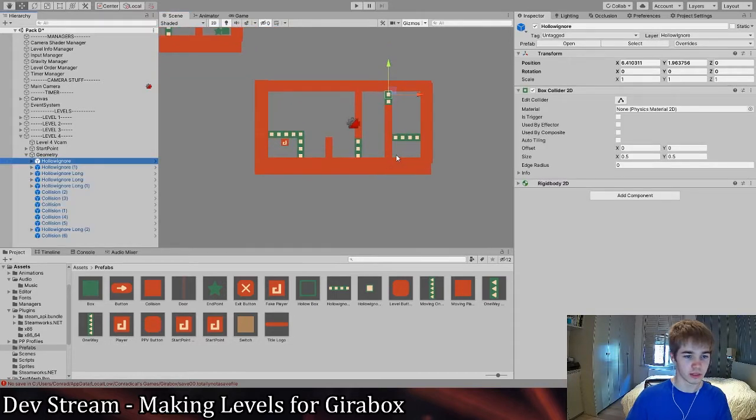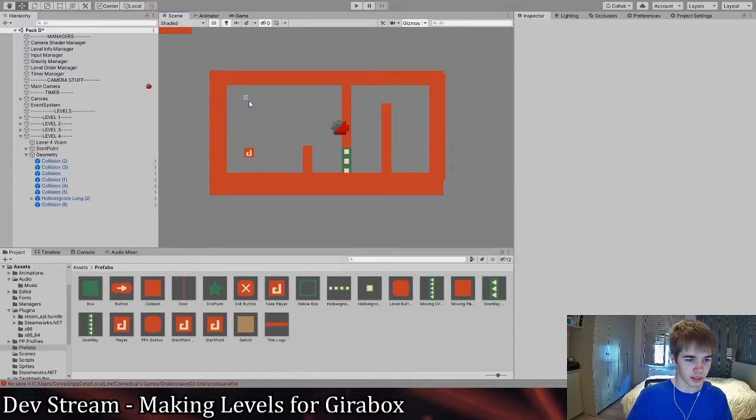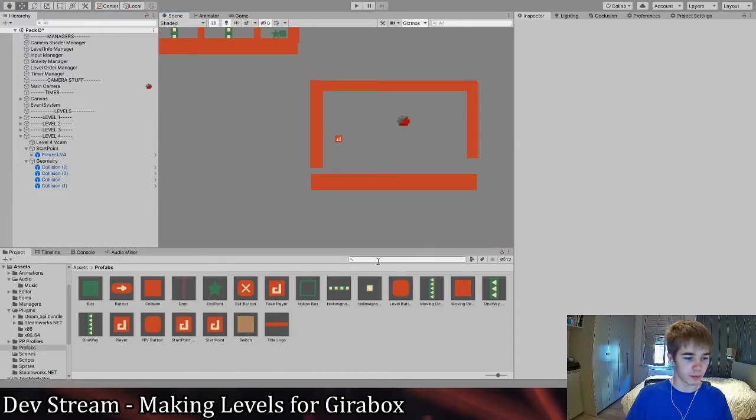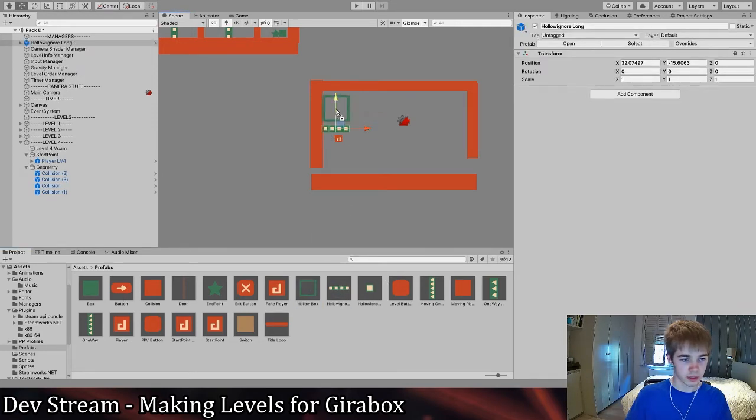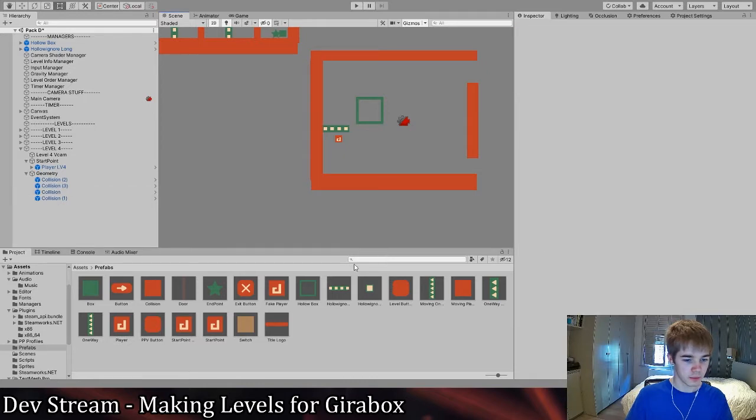This holo-ignore prefab is the block we were using before. We're going to delete most of this stuff here. Something I really wanted to test — I'm going to put this here, put this here, and make this a bit higher.